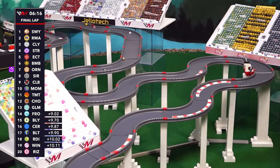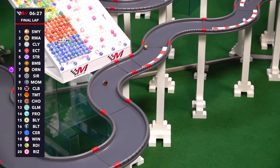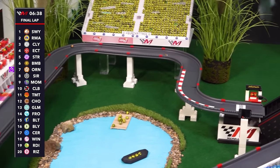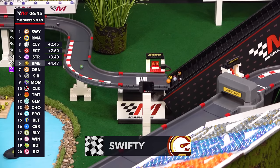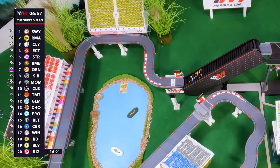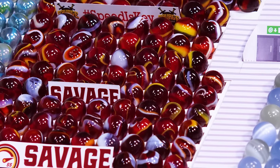This battle mid-pack is heating up. What about up front? Swifty over Rima, big gap back to Cloudy, Starry, Ecto — Ecto gets by for fourth spot. Then it's Bumble, Orangin, Sirius, Momo, and Club. Heading into the third sector — can Swifty hold it? Around the final couple of turns, the Savage Speeders have converted pole position to a win. Swifty with a dominant performance. Rizzi the final finisher, nearly 15 seconds back. Billy had a terrible closing stretch, losing all the spots gained and falling back to 19th. Ouch.